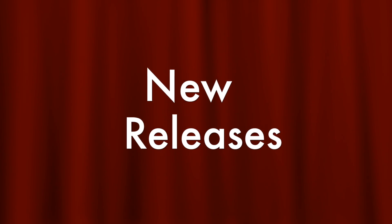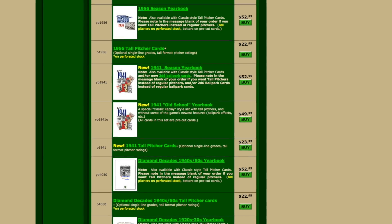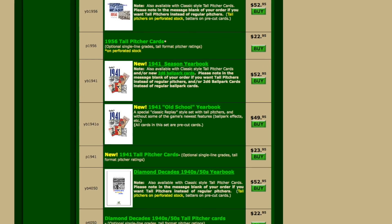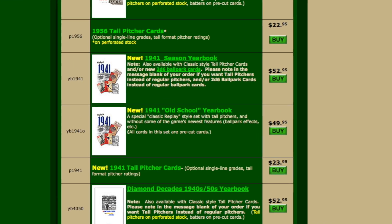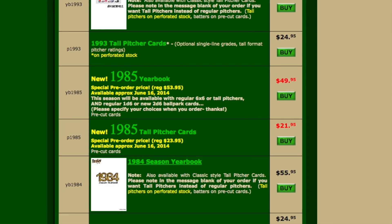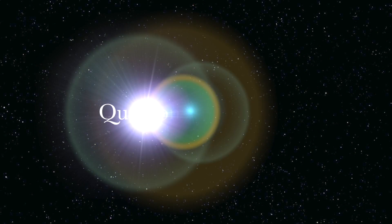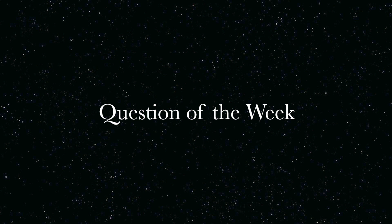And now let's take a look at new releases. Just one company to highlight in this week's new releases, and that's over at Replay Games, where they've put out the 1941 season for the Replay Baseball game. Also they have a pre-order up for the 1985 season, and that's due to ship on June 16th.